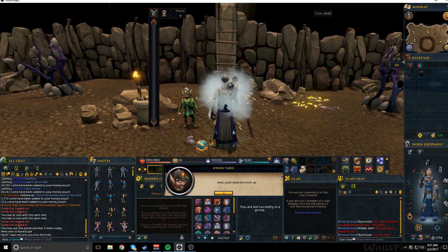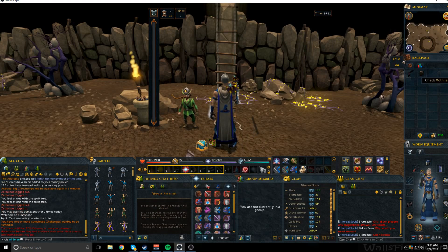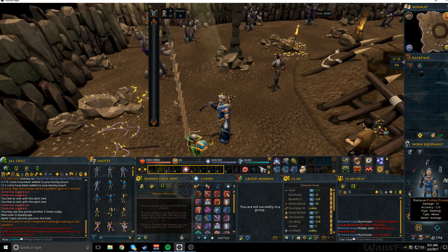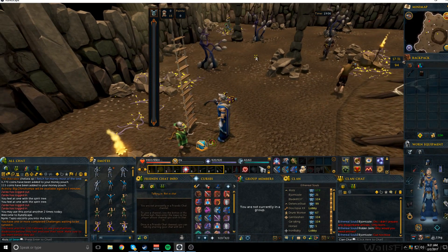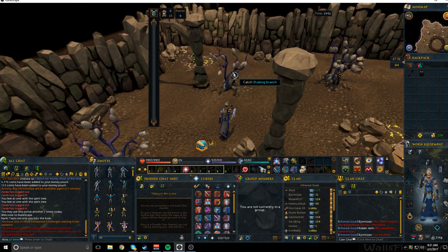It doesn't take forever to load. Once you're here, he's going to give you a Moth Jar, which is this thing right here. You guys probably aren't going to have this, but this is a Protea Flower — this weapon I'm holding — and if you don't have one, it's really easy to get. You just come over here and pick a Protea Flower.